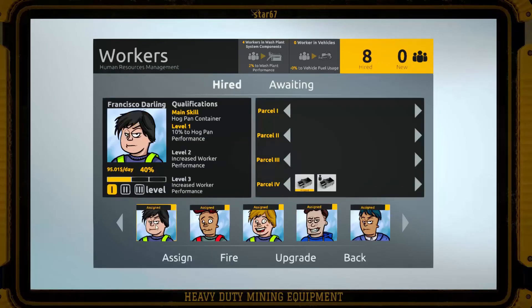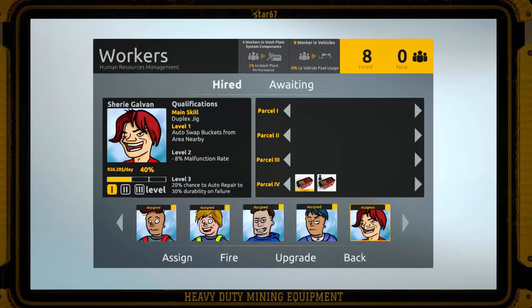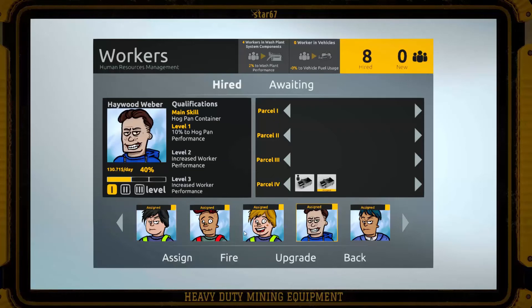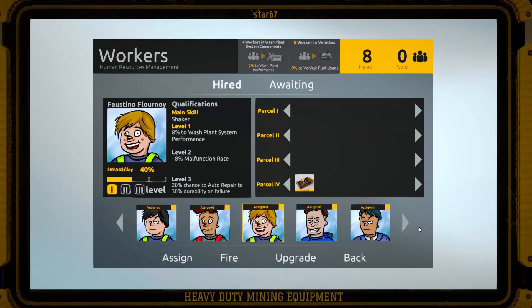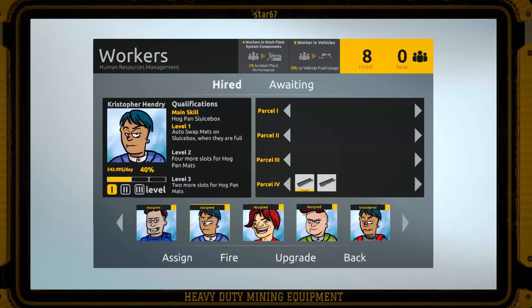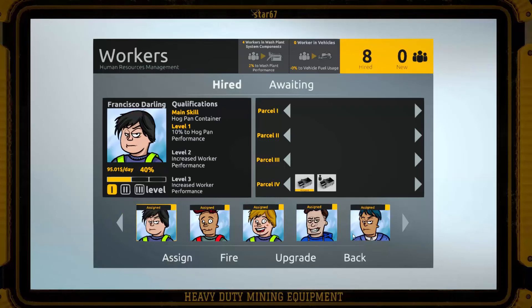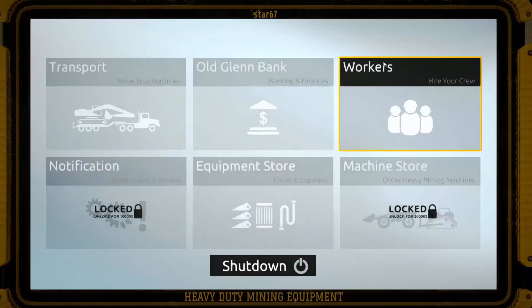We hired a few new guys. I'm pretty sure this is glitched - it doesn't let my guys go past level one even though they're maxed out on XP. The guys I've had for a long time are all full level one. We've got two guys for the hog pan containers - first and fourth. And then we've got the trommel, the shaker, the hog pan sluice box, a second hog pan sluice box, and two duplex jigs. We have eight different guys - pretty sure we got all of it.